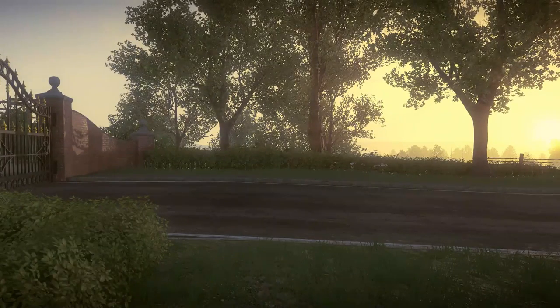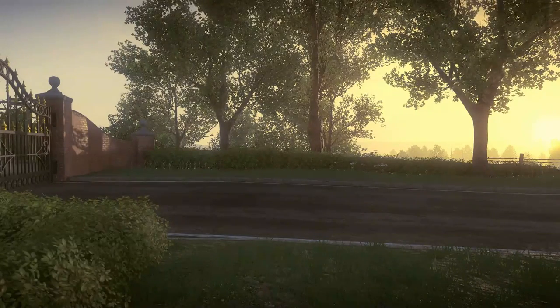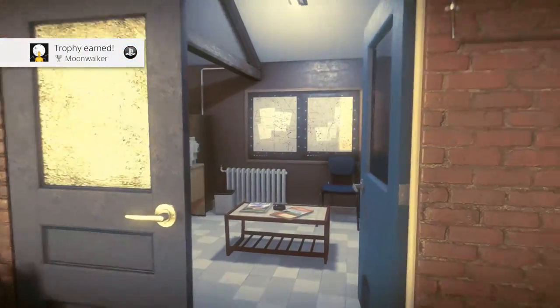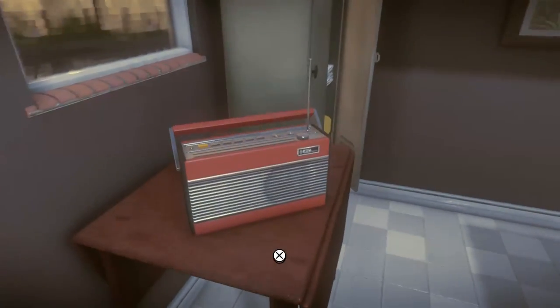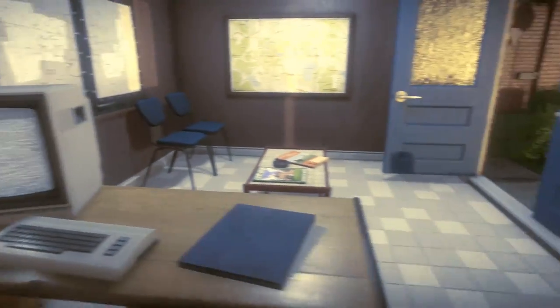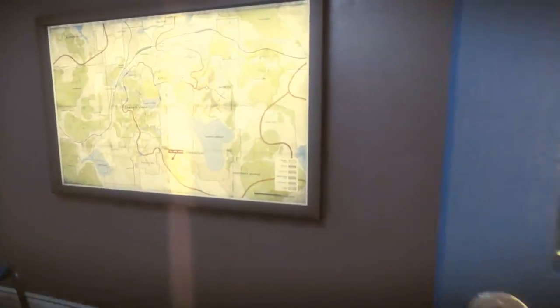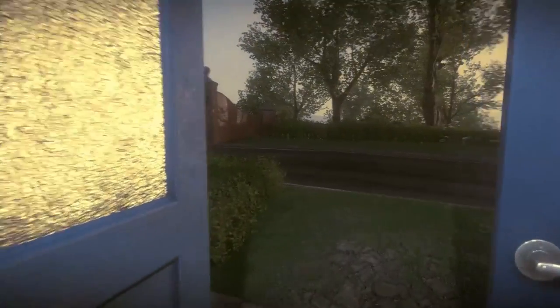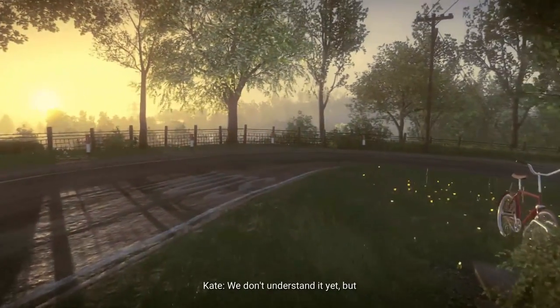Some people have reported a glitch with R2 if used after a motion event but before the save has been made, so you might want to wait for the save icon to disappear in the bottom right after those events. Once you've earned Moonwalker, head inside this building and activate the radio and also the monitor on the desk. Then take a look at the map on the wall and carry on down the road.